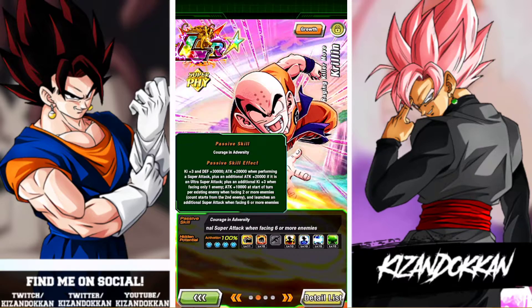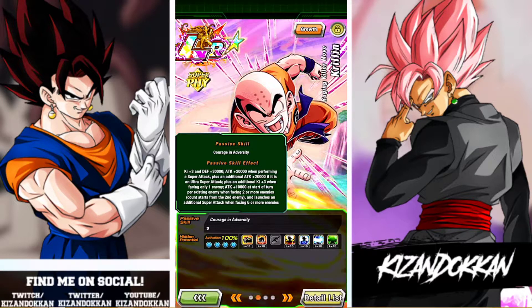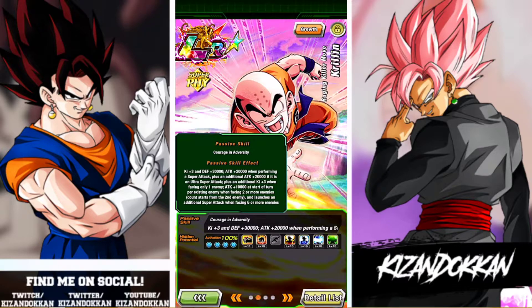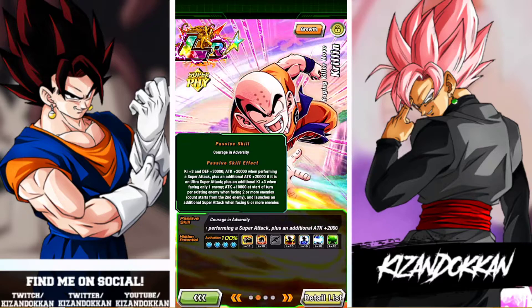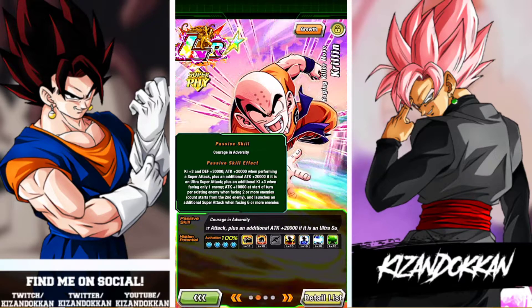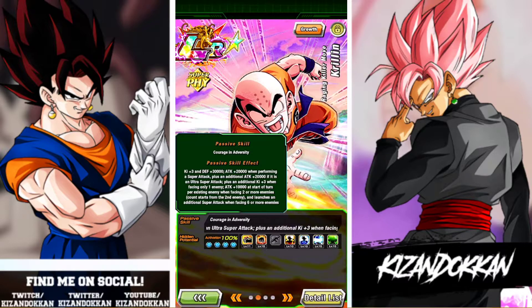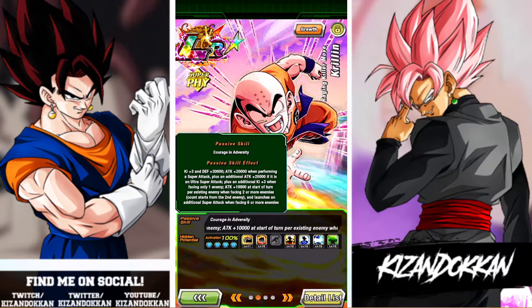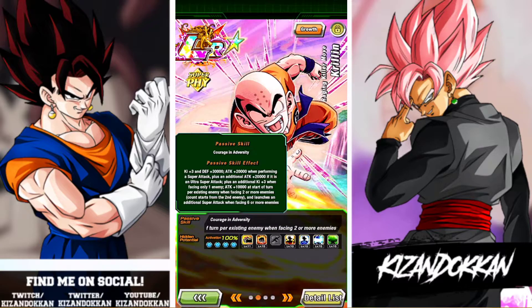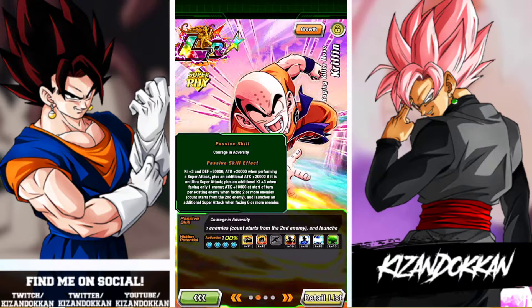When facing only one enemy — where you want to be doing the 18-ki — it gives you that plus three ki. And if you face more than one enemy, instead of the plus three ki, you want that 12-ki super. Attack 10,000 per existing enemy when facing two or more enemies, and he launches an additional super attack when facing six or more enemies. This means he destroys World Tournament — he will do a lot of damage. I think the best World Tournament unit goes to Nappa and Vegeta, but this guy will be doing damage — if you double super, you may even kill an LR Broly.